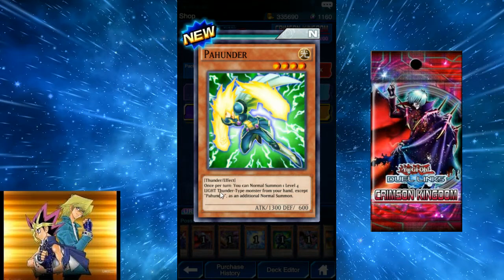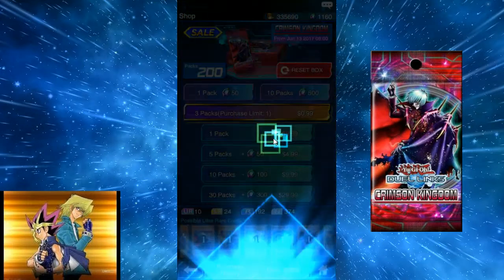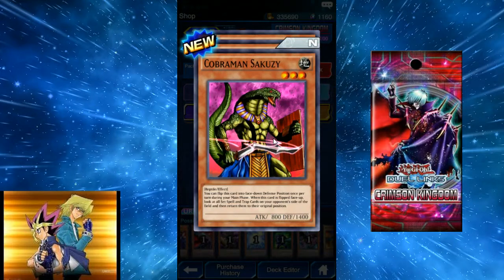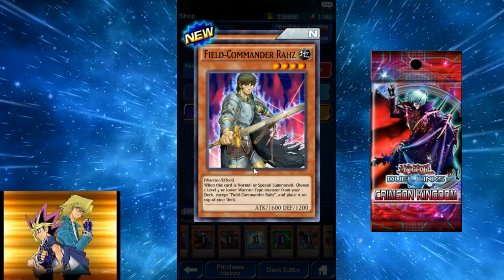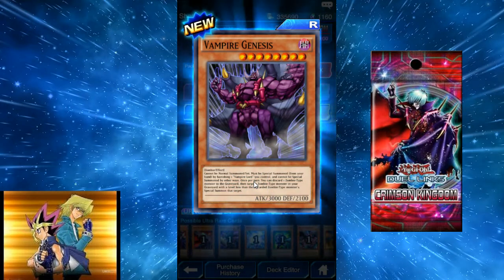One of the thunder guys: once per turn, you can normal summon one level 4 Light Thunder monster from your hand as an additional summon — that's half of the little cute thunder guys that can normal summon each other. Field Commander Raz: when normal or special summoned, choose one level 4 or lower warrior monster from your deck except Field Commander Raz, and place it on top of your deck. It's like a nerfed searcher — it just adds it to the top of your deck, not your hand.